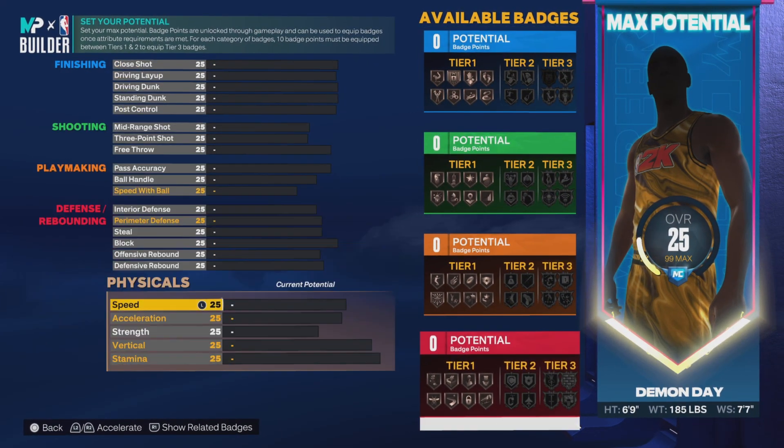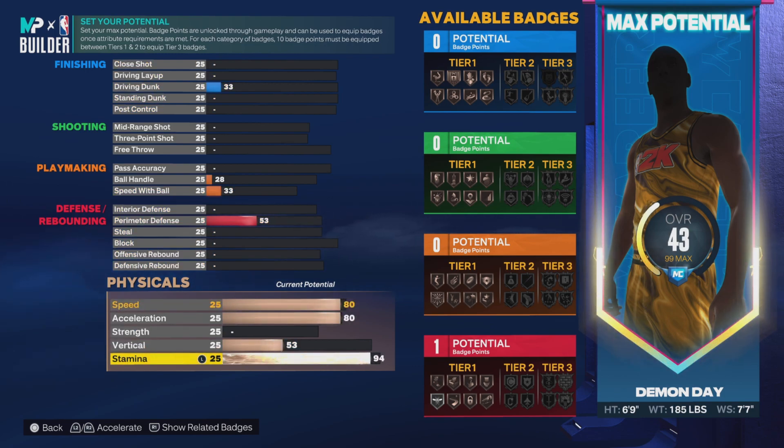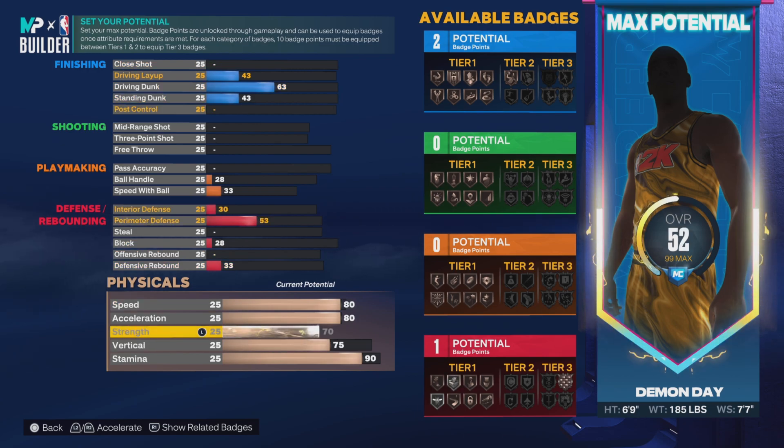I'm gonna upgrade my physicals first — so 80 speed, 80 acceleration, 90 on the stamina — I always go 90 on the stamina. And then we're gonna go 70 strength because you need to be strong too.